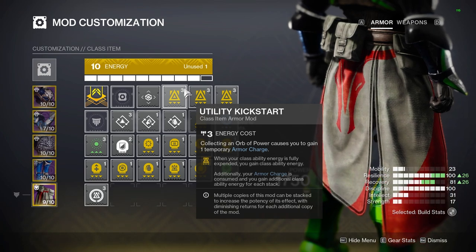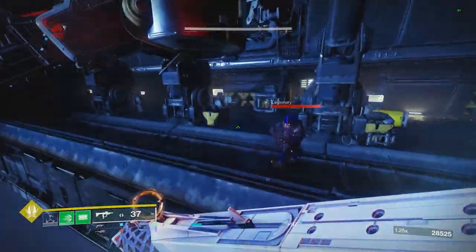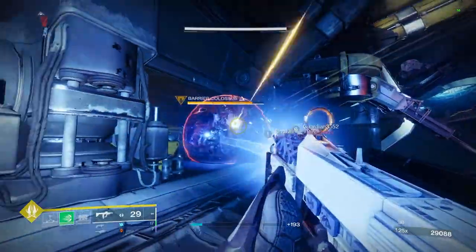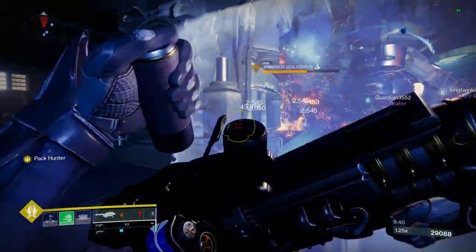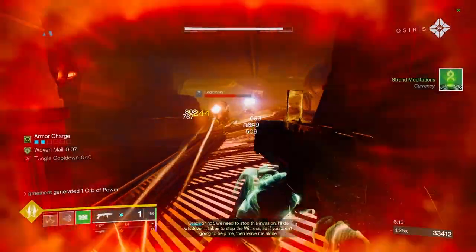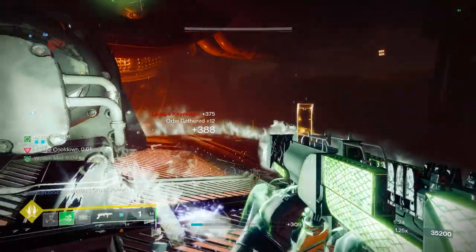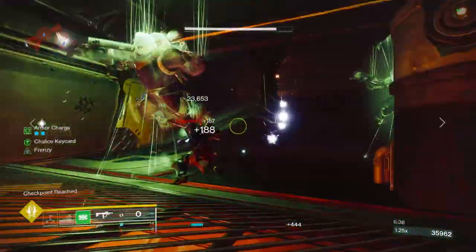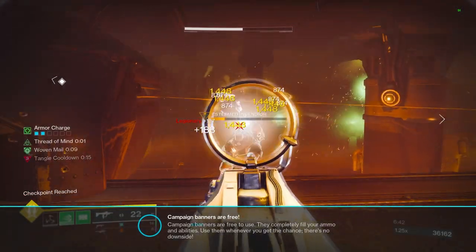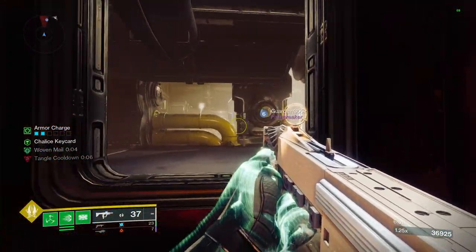For my class item I'm running three copies of utility kickstart, which consumes all stacks of armor charge and gives class ability energy back when we place down our barricade — the more stacks and more copies, the more energy back. I boosted my titan to get builds out quickly, so I didn't get any exotic armor, but the exotic you will want is Abeyant Leap. These boots spawn additional suspending projectiles when we place down our barricade and provide woven mail when suspending targets, giving us better ad clear and survivability. Overall this is a great build for titan and pretty on par with the hunter build — being able to suspend enemies is great even if strand isn't the strongest. Let me know your thoughts in the comments and which subclass you think got the best with Lightfall's release.